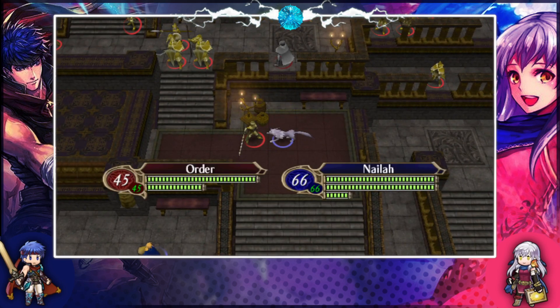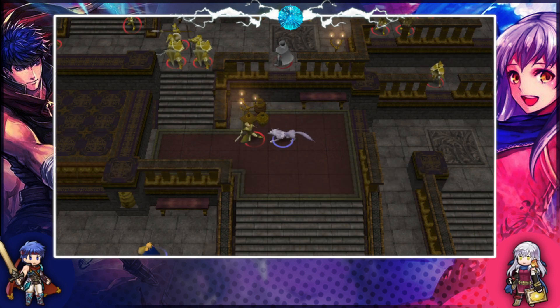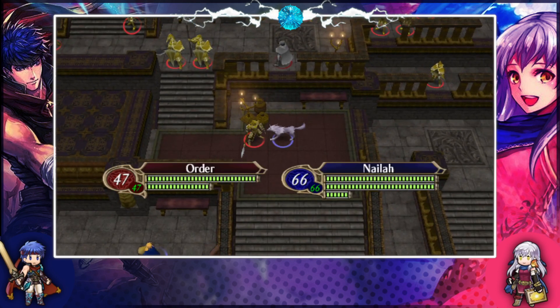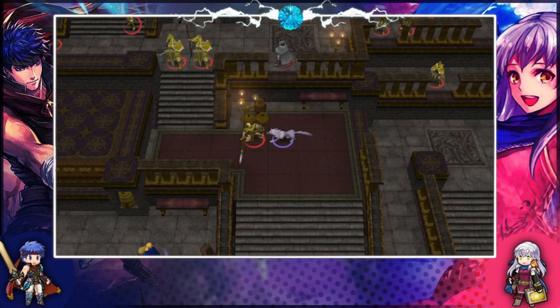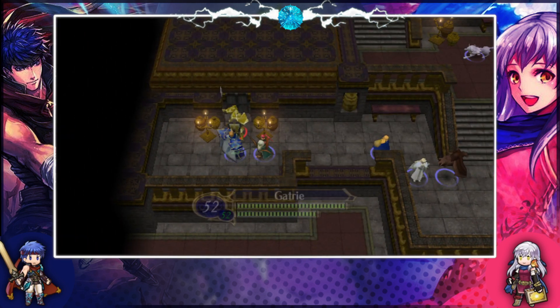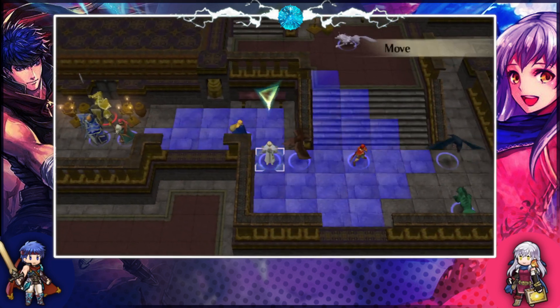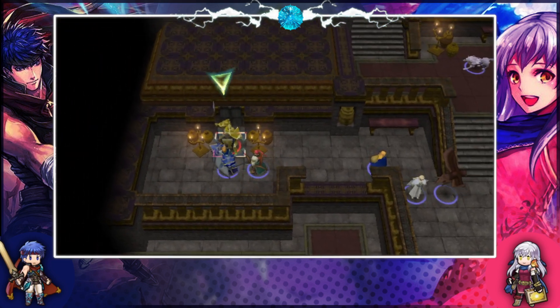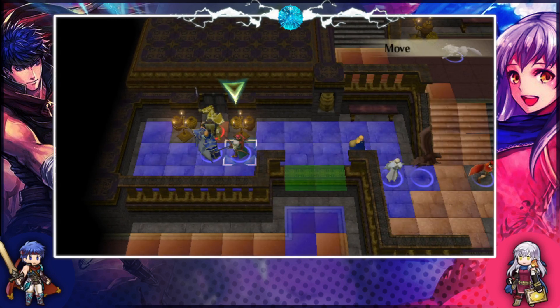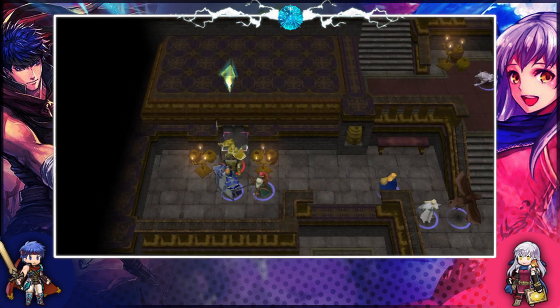Do you remember the formula? I think each point is six points of hit or avoid, and then there's something about skill and range too, but I don't remember that part. It'll be zero if she dodges and 100 if she hits — that's how it is. I know each square of range is minus one hit and each point of skill is plus one hit.